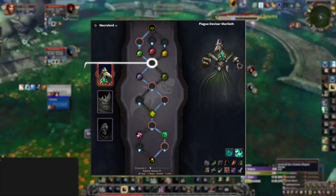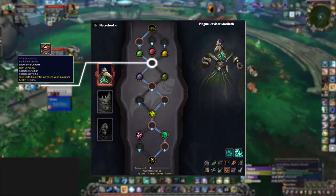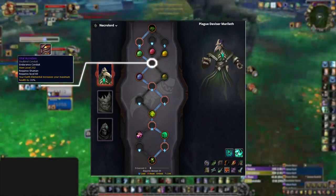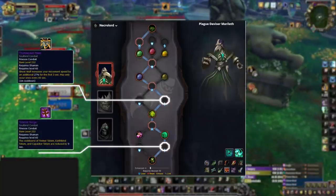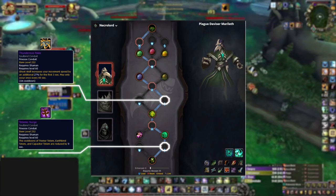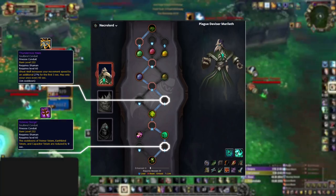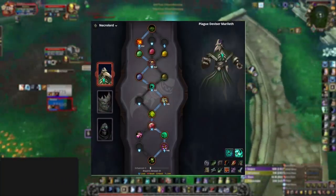For endurance, Vital Accretion continues to be the strongest conduit, giving you a huge boost to maximum health — up to 31% additional health for a whole minute — while Earth Elemental is active. For our 2 finesse slots, we recommend Thunderous Pause for a movement speed boost when entering Ghost Wolf, combined with Totemic Surge reducing the cooldown of Tremor, Earthbind, and Cap Totem by up to 9 seconds.